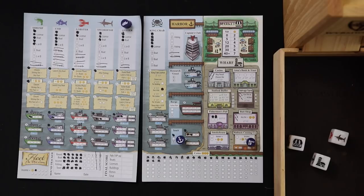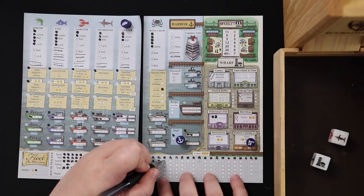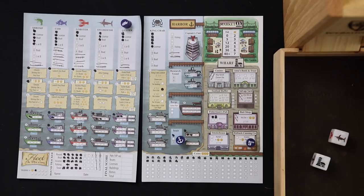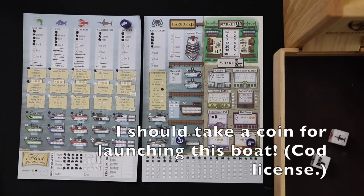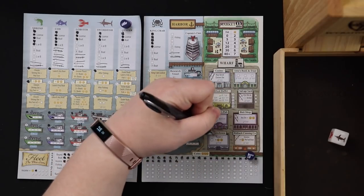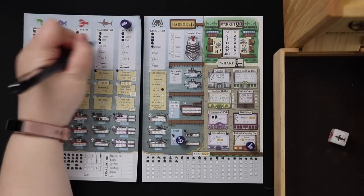Ruth would take the wharf first, and I don't want her taking the market because she'd knock out my next star. I take the market die — I have eight fish, which is at least five, so that's three coins. I hit another star and use it to get a lobster boat — boats, boats, boats everywhere. Now Ruth takes the wharf die and kills off the canning company and the smoke house. There's a special rule: if I complete a building before she knocks out all the spaces, I can still get it. Captain Ruth and I split the swordfish, both advancing a little.